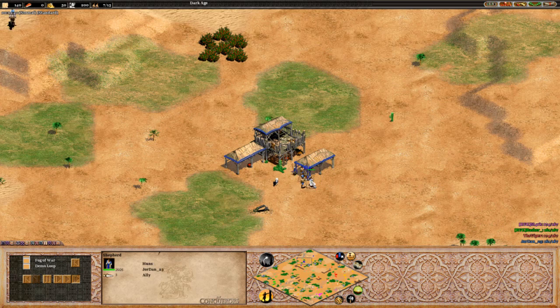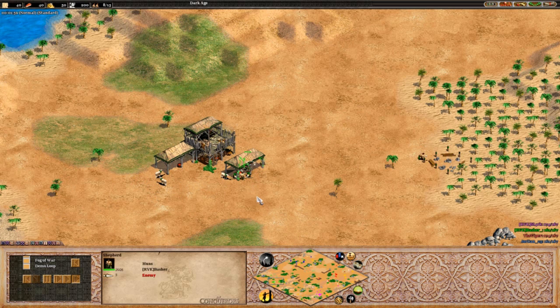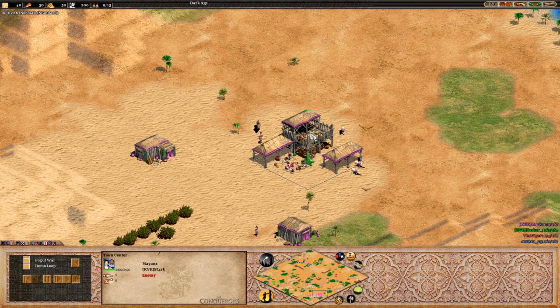We've got Viper playing as the Mayans, one of his favourite civs to play with, in the red. In the blue, we have Jordan playing as the Huns. Their opponents will be Hassan playing in the green as the Huns, and we're going to see Stark playing as the Mayans as well. So essentially it's a Huns vs. Mayans 2v2.